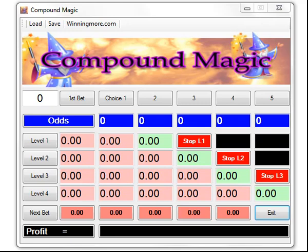Hi, Steve Davidson here. I'd like to show you a nice little piece of software called Compound Magic. Now, we've all placed bets on short-price soccer teams and doubled up as we've gone along with the winnings, only usually to come unstuck. This little software, as the name suggests, shows you the power of compounding with very low odds.